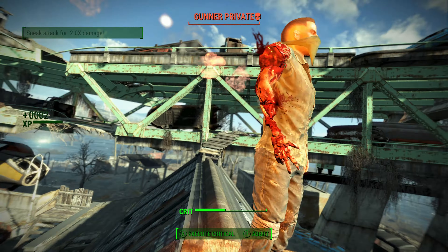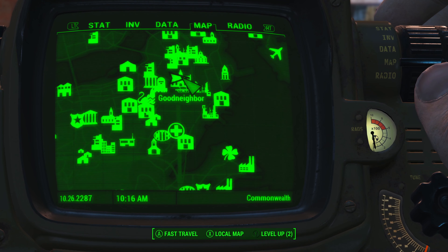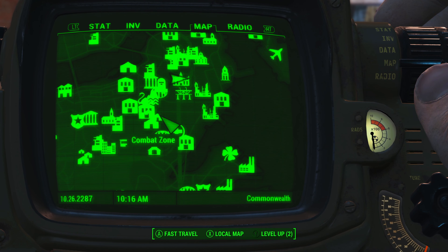The Party Starter is a unique missile launcher in Fallout 4, and in this video I will show you how to get it. Hi, I'm Mo and I'm trapped in Fallout.